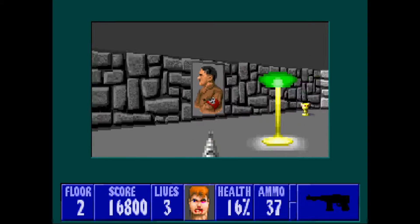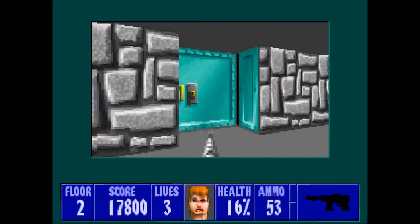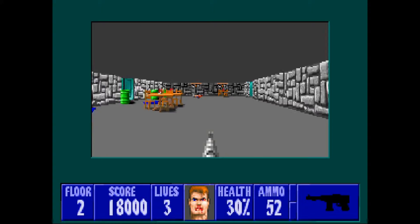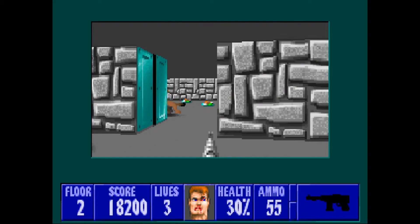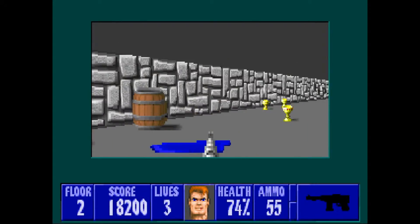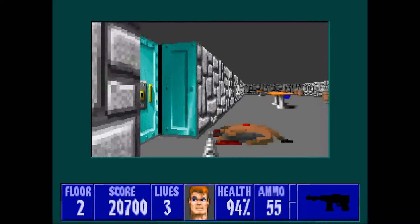I need health. Fifteen percent health — I need to make sure I get the jump on people now. Your max ammo you can have is 99. Heal up on that dog food. Dog food obviously gives you less — the food gives you I think like ten percent, and if you find the actual med kits that gives you like twenty-five.